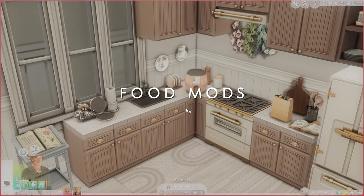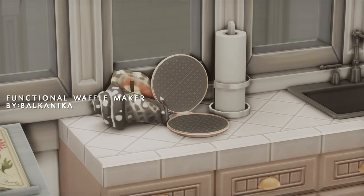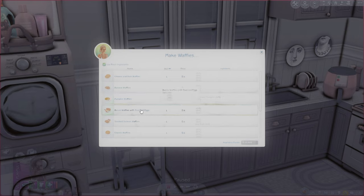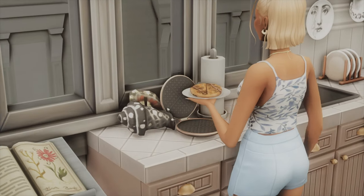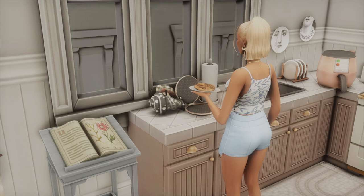For this next section of the video, I would like to showcase some food mods to enhance your gameplay. Starting off, the first mod is this waffle maker right here. It's just a small appliance that can be used to make different types of waffles. When you click on the waffle maker, you'll have the option to make waffles, which opens a selection menu where you can choose from 10 different types of waffles — cheese and ham, banana, pumpkin, bacon and poached eggs, raspberry and white chocolate, strawberry, even mashed potatoes. I'm just going to make a chocolate waffle. It's super easy and this waffle looks really delicious, so it's just a nice little appliance to add to your game.